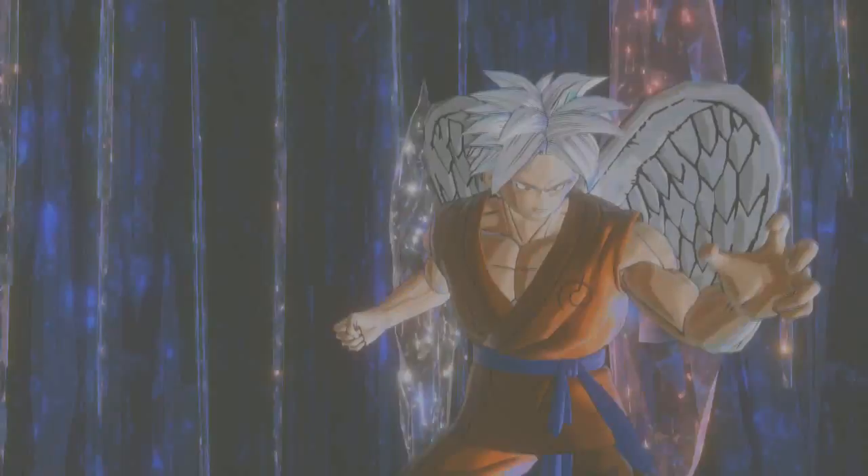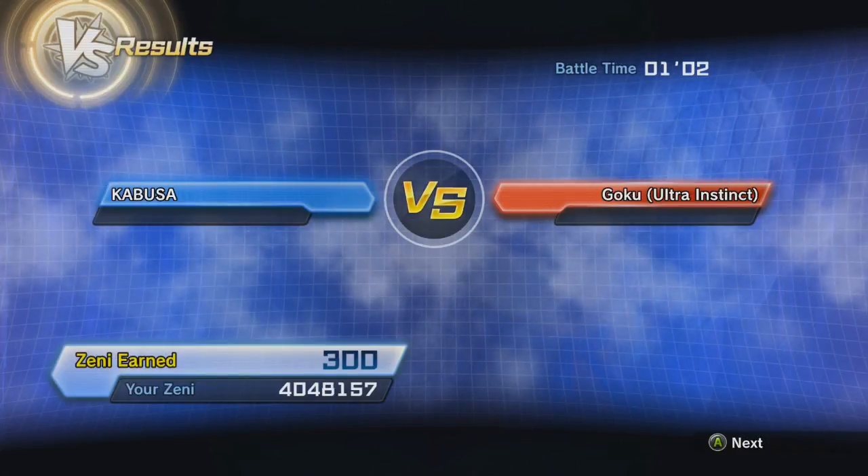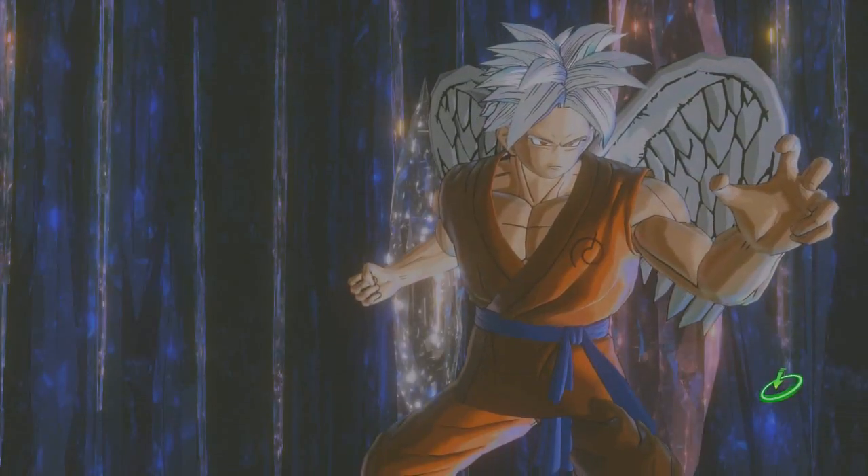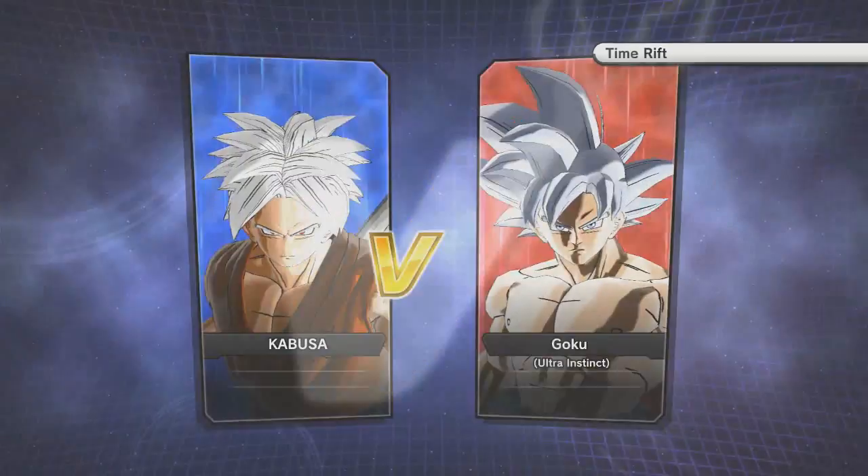That automatic dodge is built into his actual character, so if you had hopes of putting that on your own character, you're not going to do it. Let's be real — if the Z soul actually gave an automatic dodge, it would overall ruin the game. An automatic dodge on any character? Let's be real here.